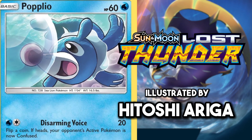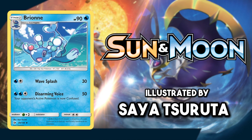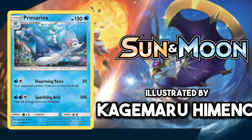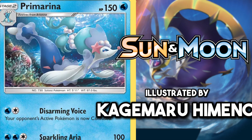Popplio is an adorable Pokemon and this sea lion playing with bubbles on a beach is really nice. This Brionne taking a swim in the sea by Sayo Taruta is really good. I love their art style — and can you find the hidden Pokeball in this artwork? And then to finish off the Gen 7 starters, it's Primarina, who is taking a deep sea dive under the water and exploring the ocean.